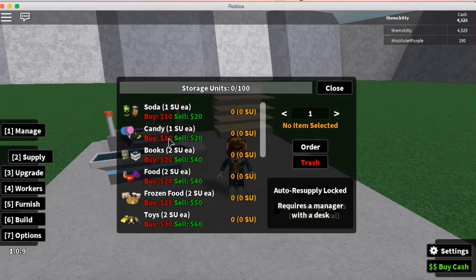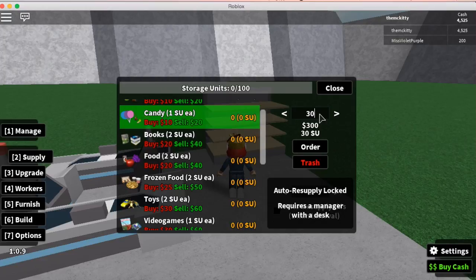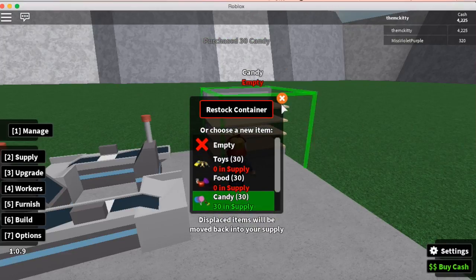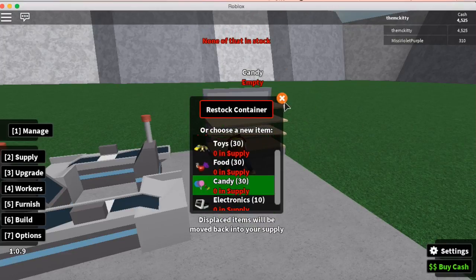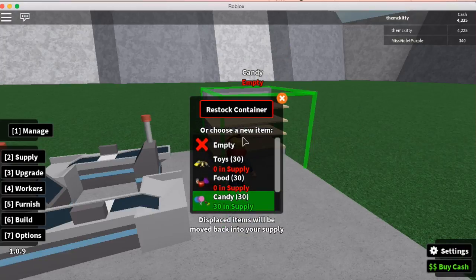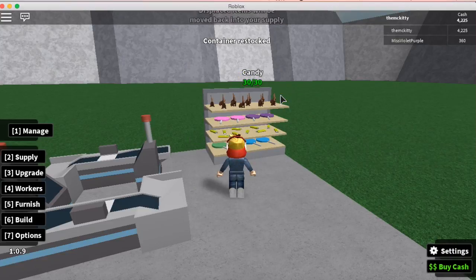Then go to supply and buy some candy, because it's the cheapest thing. Enter $300 and order. We can buy $30 worth, it'll fit $30, and then go to manage, press $30, and candy. That'll sell fast.